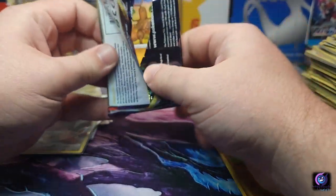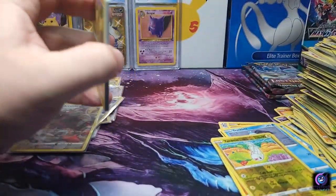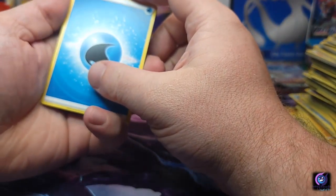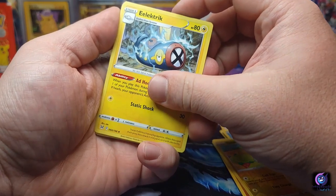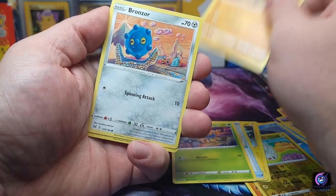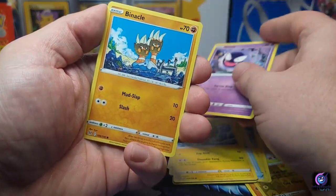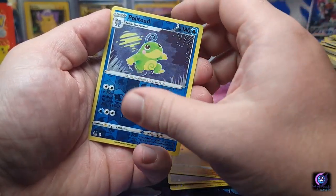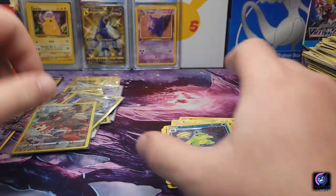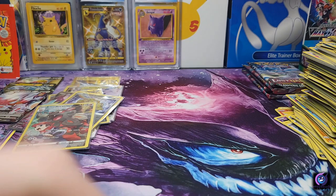This pack of cards is getting taller and taller, almost uncontrollable. About four more packs after this one. Electric, Toolbox, Gloom, Pseudo-Woodo, Bronzor, electric, another Gastly, Binacle — Politoed reverse and a Zoroark V! We take the V's here. All right, down to our final four.